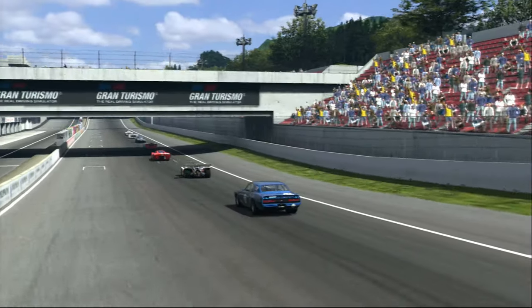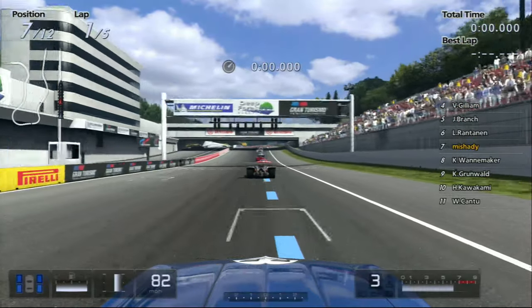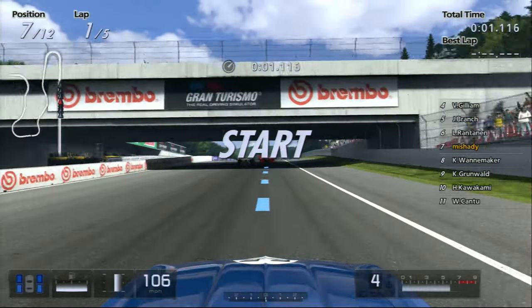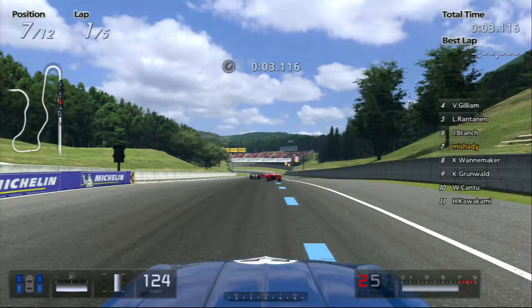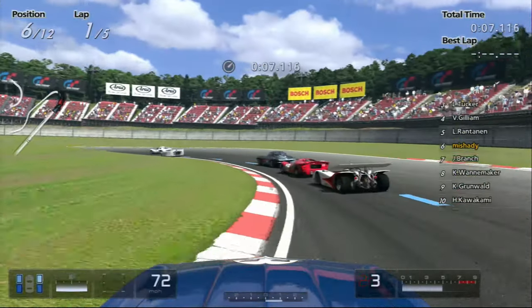I decided to go with the '69 Camaro on this one, with the race modifications. If you don't have the race modifications, there's like no way that you're going to get this. Oh my God, do you see how quick that car's going?